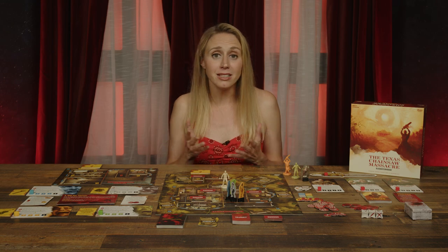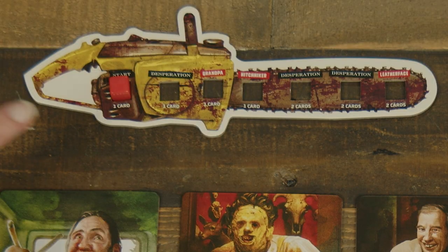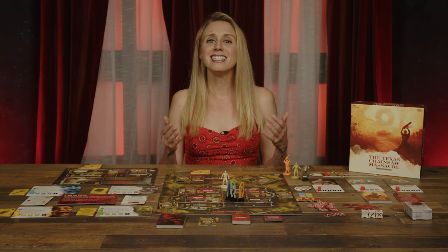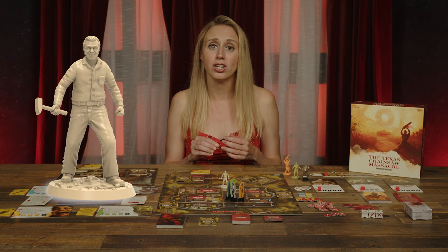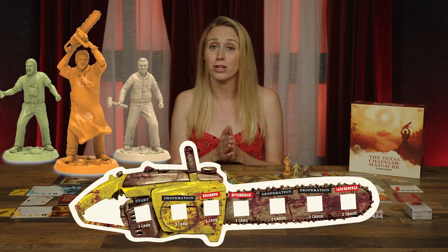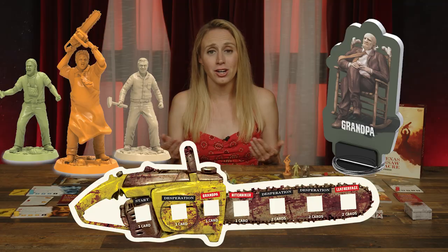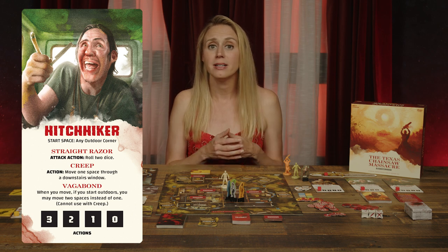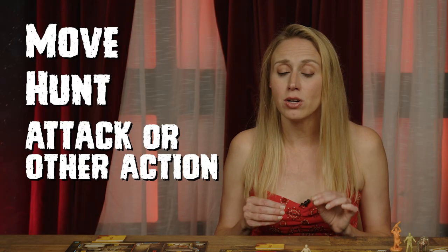Once all trespasser players have completed their turns, they reset their cubes to four and the Sawyer player's turn begins. At the start of their turn, the Sawyer player draws cards from the Sawyer deck based on the number below the cube on the panic meter. They may also draw additional cards by spending two fear tokens per card. They then take a turn with each of the Sawyer members on the board. At the start of the game, only the old man will take a turn, but as the panic meter rises, the other Sawyers will join the fray. The player may choose the order in which to resolve family members' turns, but Grandpa never takes a turn. On a Sawyer's turn, they may take a number of actions based on their cube on their card. These actions include move, hunt, and attack or other action.